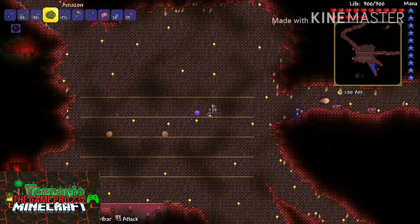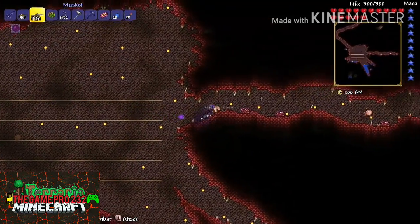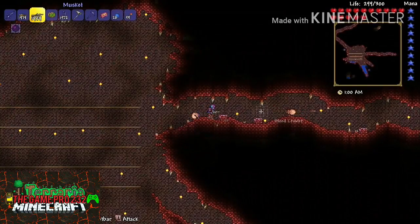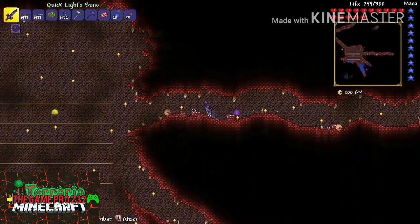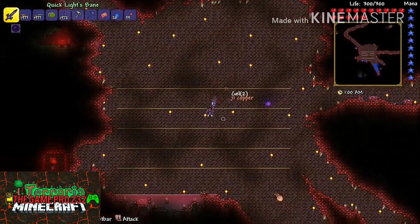As you can tell I have 15 hearts up at the top right, and I have full mana — I believe that's 10 mana crystals. You probably don't need this for the fight, hence the fact that I don't have any magic weapons. I just kind of like to have max mana.